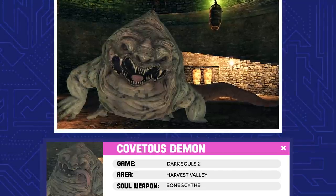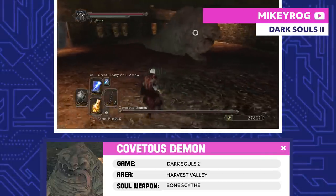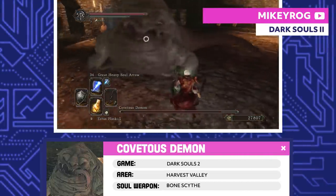Covetous Demon. Once upon a time, the Covetous Demon was a simple man who fell in love with Queen Mytha. She turned him down, so to cope, he basically ate and ate until he transformed into the monster that you fight.